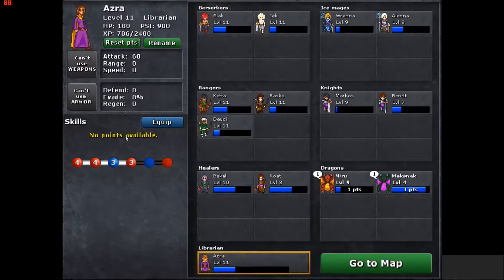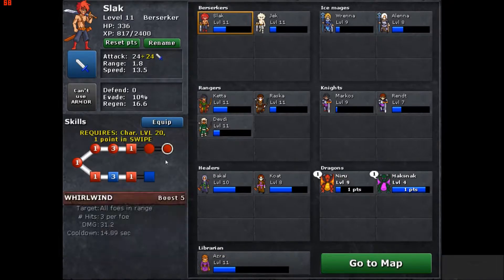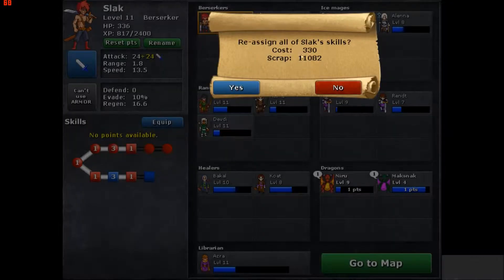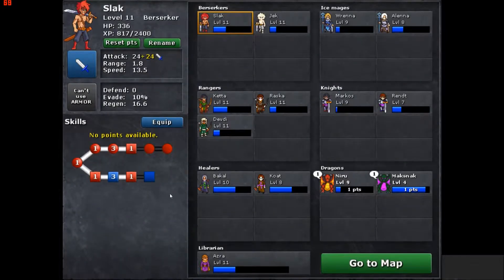Really quickly, I want to show this off though — I didn't know about this; it's been right there the whole time. You can just reset all your points. It costs a little bit of scrap, but if you don't like the way you've built your character, you can just start over. You can also redesign them if you don't like the way they look, though for story characters you can only rename.